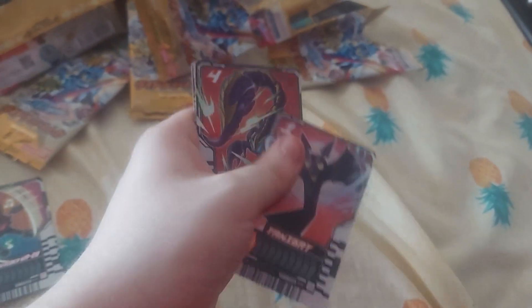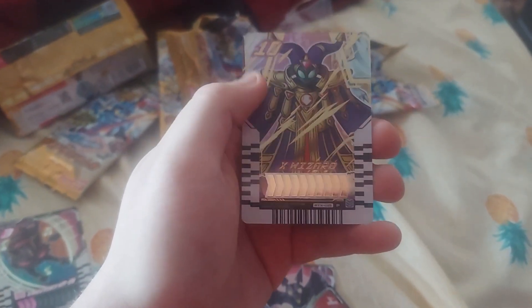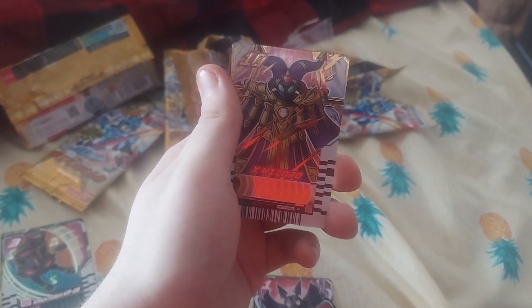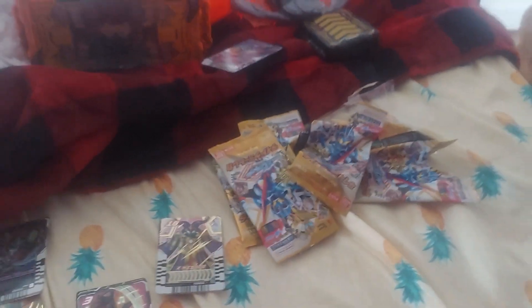Now we got Yami Bat, we got Boots of Sori, and — oh my God — we got X Wizard. That's actually pretty nice. I do believe the only card I'm missing out of the level 10s is maybe Beat-a-lix. I think I'm also missing blue, but I'm not sure. I got at least four level 10s out of them.